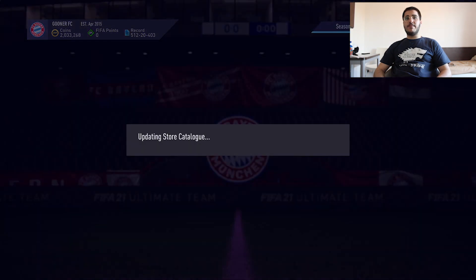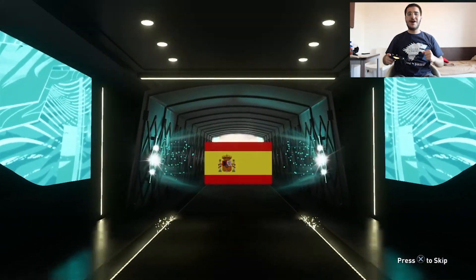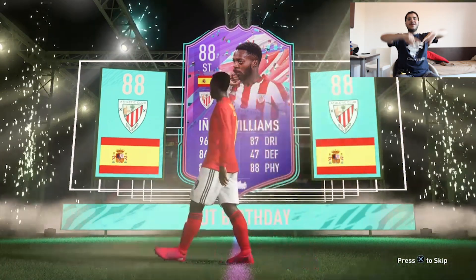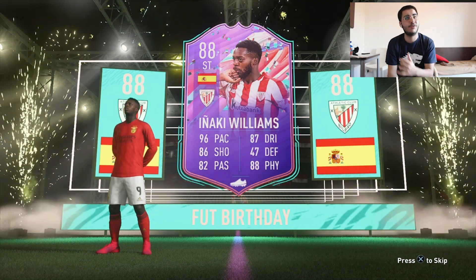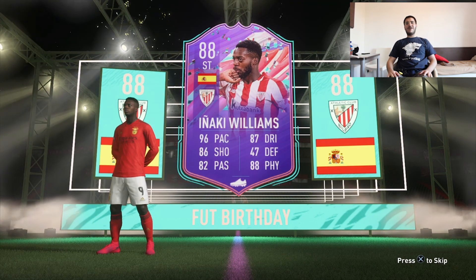To finish off today's video, we're going to the 86 double upgrade. Let's hope we can pack another FUTbirthday. French left back Mandy - come on! FUTbirthday again - let's go! Iñaki Williams - let's go! He is sick, this card is great. If you haven't used this card you are missing out. I reviewed this card on my channel - he is one of the best strikers, he is very overpowered.